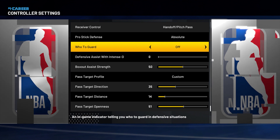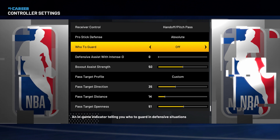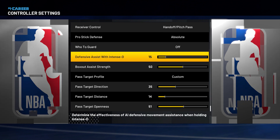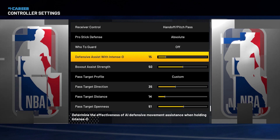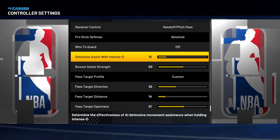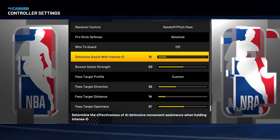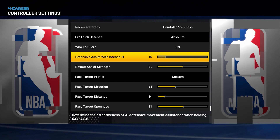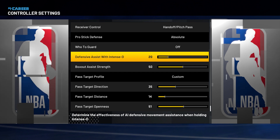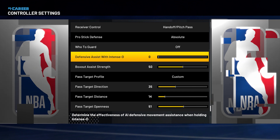Now, turn this off — the Huda Guard. Sometimes it'll drag you in an unwanted direction unless you move the right stick or click it to change it. With Huda Guard off, it makes it a lot easier. Now, defensive assist with Intense D — what this means is it determines the effectiveness of AI defensive movement assistance when holding Intense D, which is just your defensive stance when you press L2. It kind of drags you slightly towards the defender. When it's at zero, it doesn't do anything. I suggest playing between 15 and 30. As you go higher, you move a little bit slower. When you go lower, you get that sliding because everyone starts off at zero.